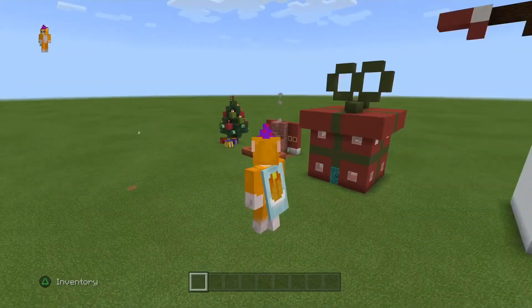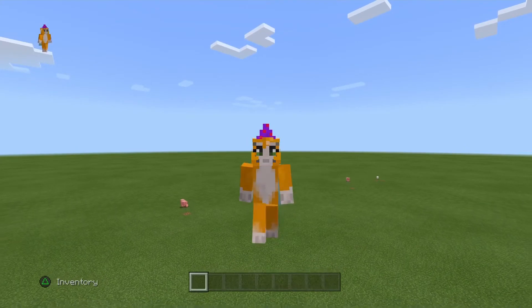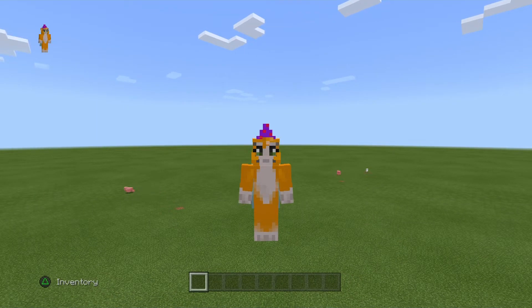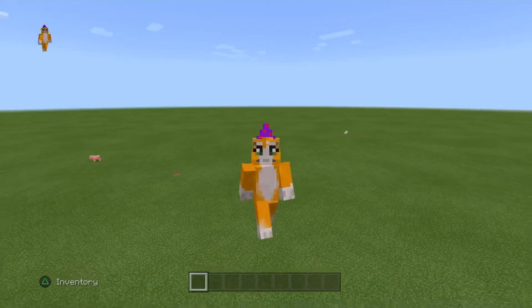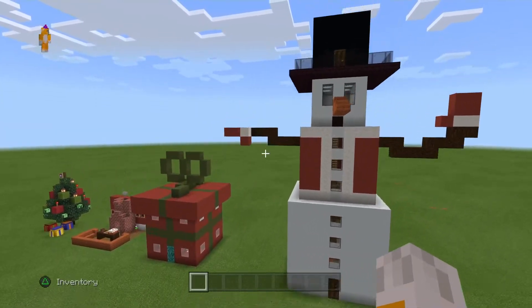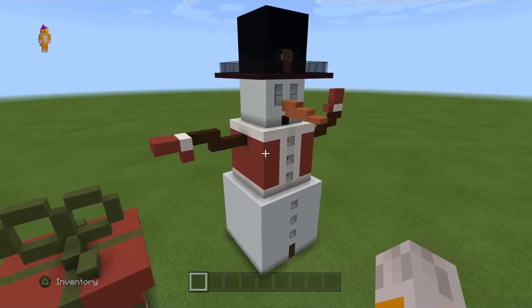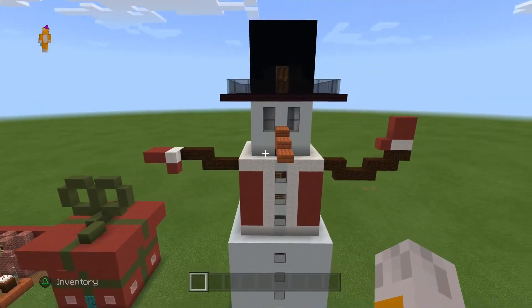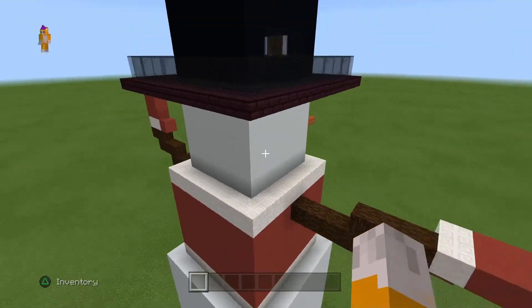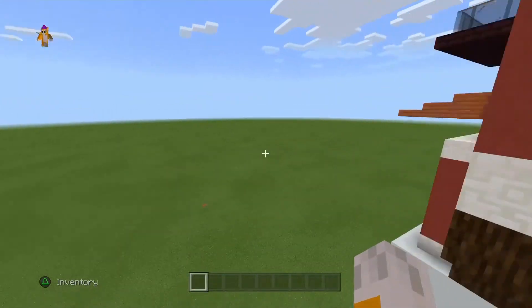And now I'm going to show you the build that is the reason why this video is a bit short and why there aren't five builds, as I normally put five things and then talk about them. And this time it's four, because this big snowman appeared in my world — well no, I built him. He isn't a normal snowman, he is a tower.